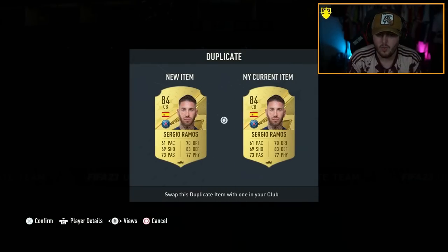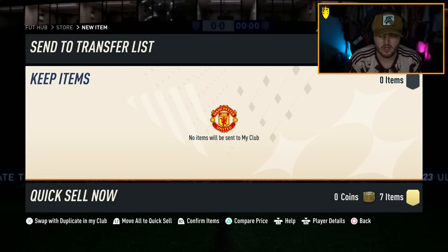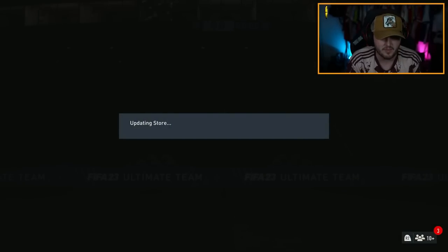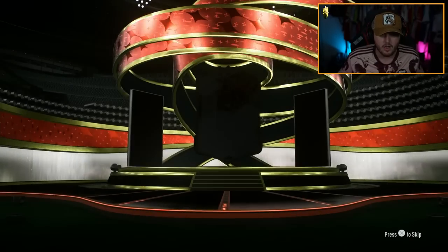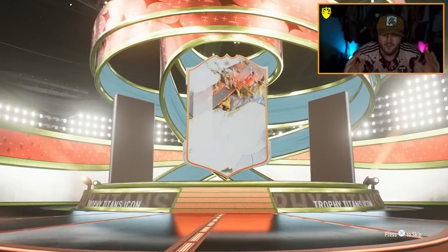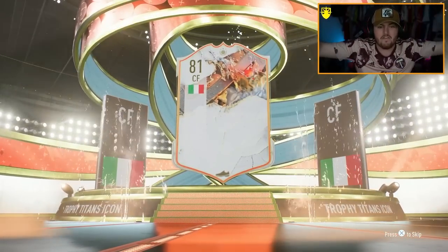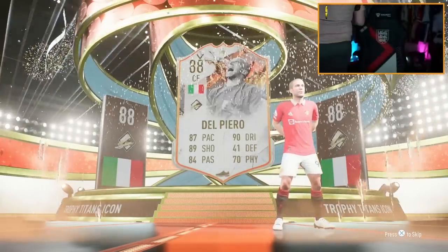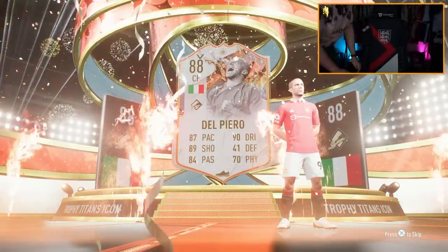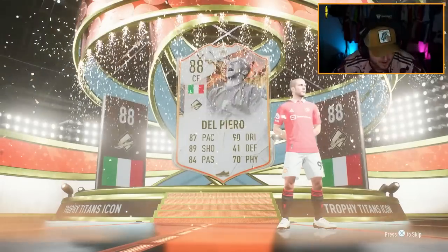I think these are all untradeable — I'm just going to discard them. I don't have the place on the chance for this anyway. We have another 84 times 20. Third 84 times 20 now. No way, man. Oh please, 95. We got an 88 Del Piero! What is going on? These have to be bugged. These have to be bugged — surely these packs are broken.